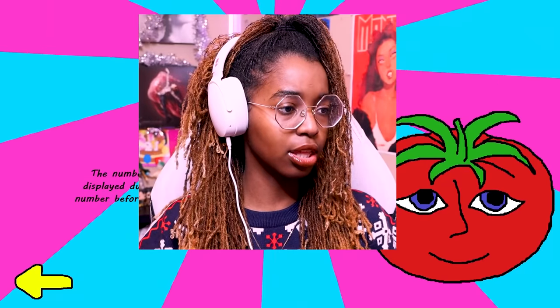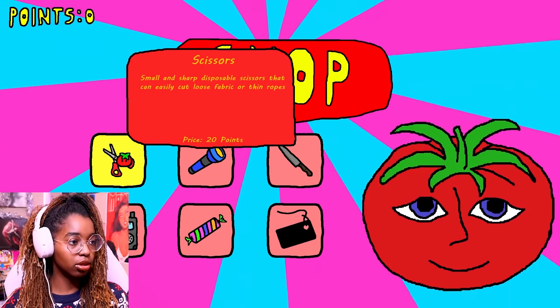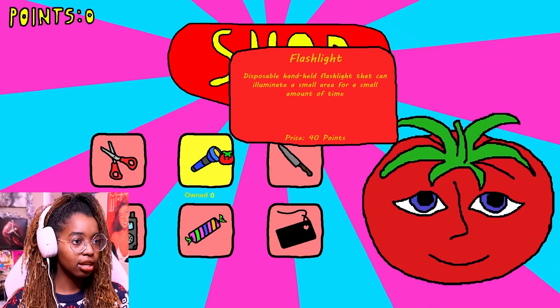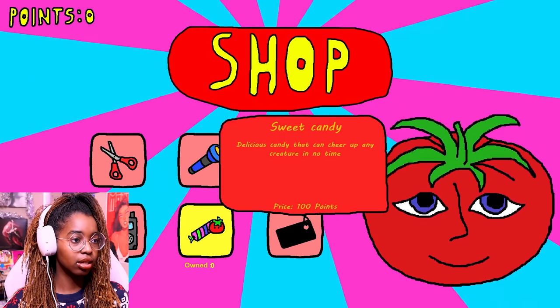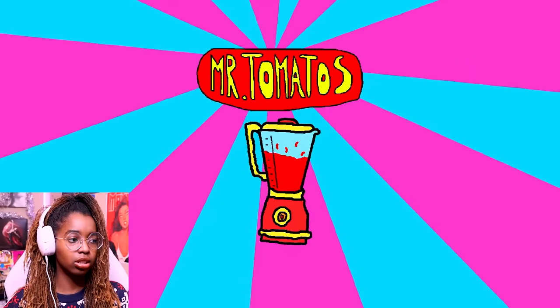Why does it sound more complicated than I thought? Shop? Scissors to cut loose fabric or thin ropes — what? Flashlight? Kitchen knife? Wait. That sounds kind of weird. Why would I need a flashlight and stuff in the kitchen? You know what, let's just start. Let's just see where this goes.